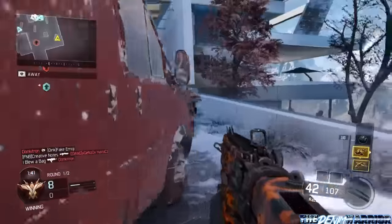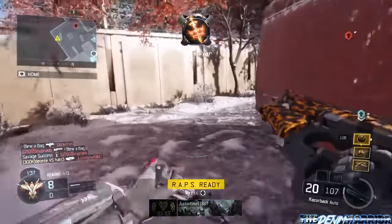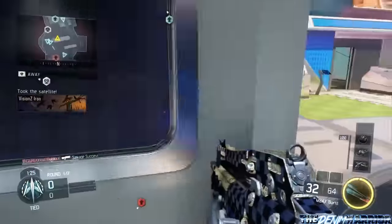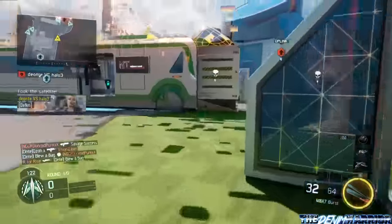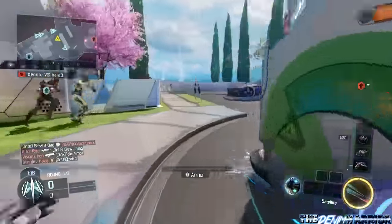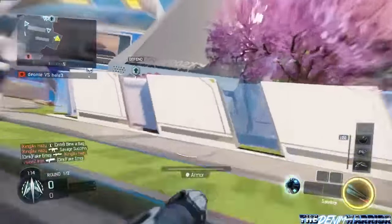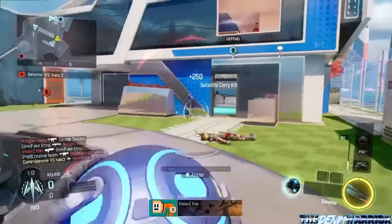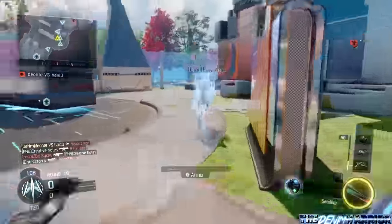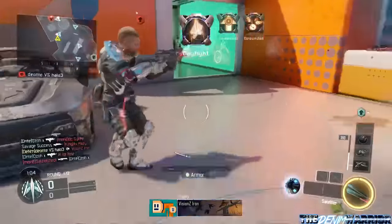It gets even better. I was messing around seeing how many kills it would take with just the ball in my hand — and actually using the Ripper. Because if you use the Ripper with the ball in your hand, you get an additional 50 points. That's 300 points per kill with the Ripper plus the ball, which is insanely good.